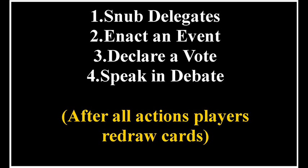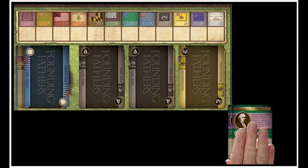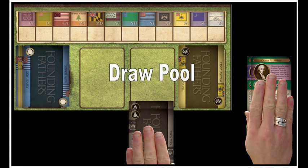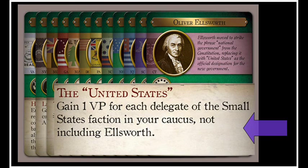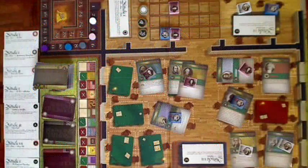Let's start with snub delegates. A player will usually have a hand of three delegate cards. To snub delegates, a player may discard any number of cards and replenish his hand from the draw pool, which is the three cards on the board. A player can see on the back of the delegate cards the state name and faction icon, so he's going to know what he's getting, but not who he's getting. Next is enacting an event. Each delegate card in a player's hand will have an event associated with it. A player may play a card to the discard pile and the event takes effect. The events are critical to this game and just add a lot of depth to gameplay.